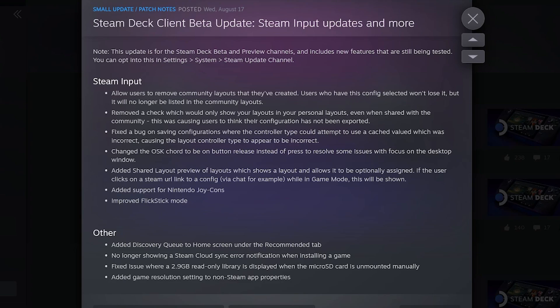They have changed the on-screen keyboard to trigger on button release instead of press, to resolve some issues with focus on the desktop window. They've also added a shared layout preview which shows a layout and allows it to be optionally assigned. So if the user clicks on a Steam URL link to a config via Steam chat, for example, while in game mode, this will actually be shown.